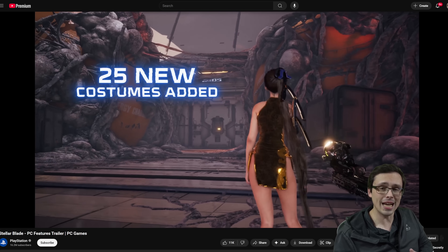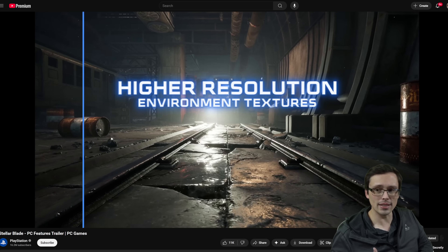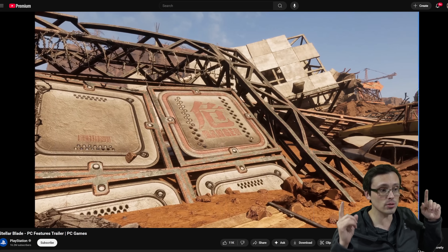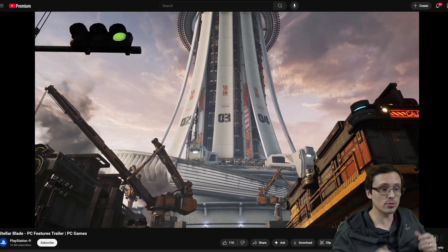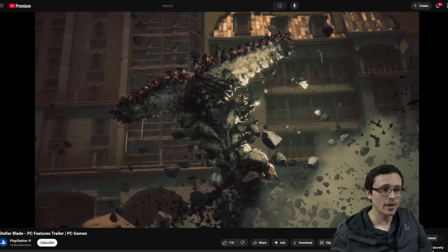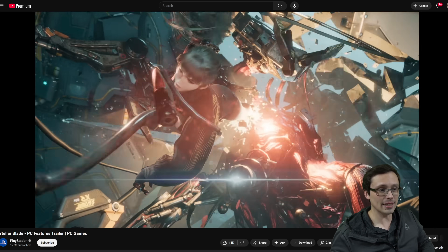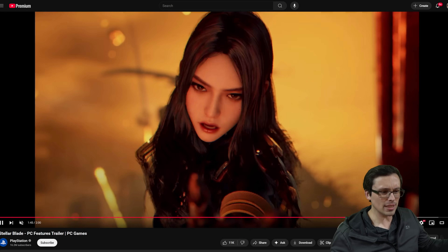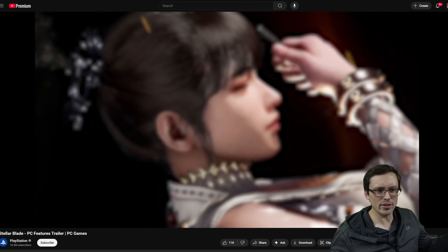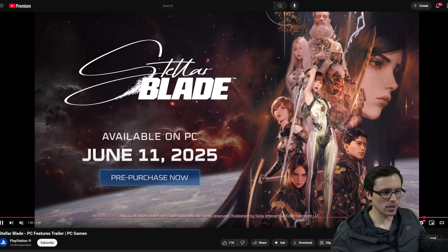There are some additional costumes added to the game. All of the additional content, by the way, is available in the PlayStation version with an upgrade. And there's higher resolution texture support — really good to see. There's a graphical upgrade available, and it looks like you'll be able to check a 4K textures box in the graphics settings to get those upgraded textures. We did get confirmation of that and the release date of June 11th.